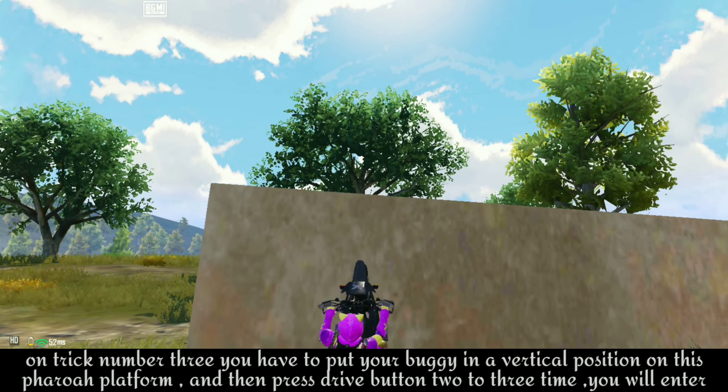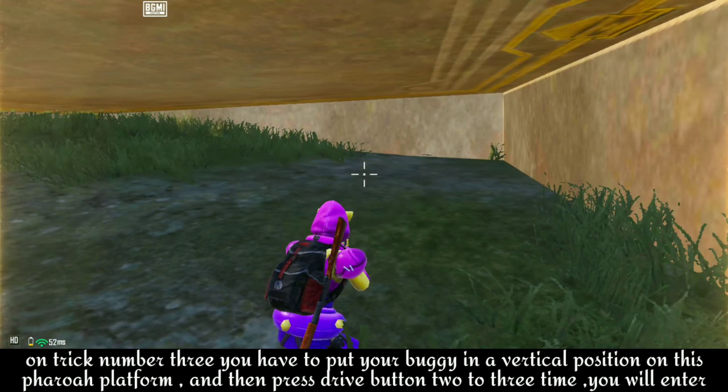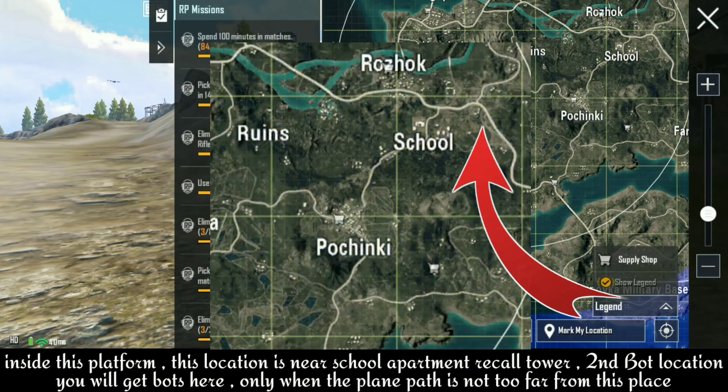Moving on to trick number three, you have to put your buggy in a vertical position on this ferro platform and then press the drive button two to three times. You will enter inside this platform. This location is near school apartment recall tower.